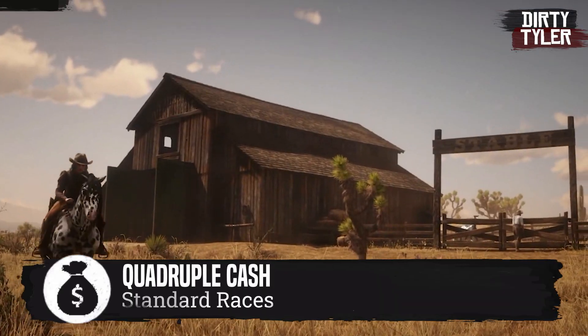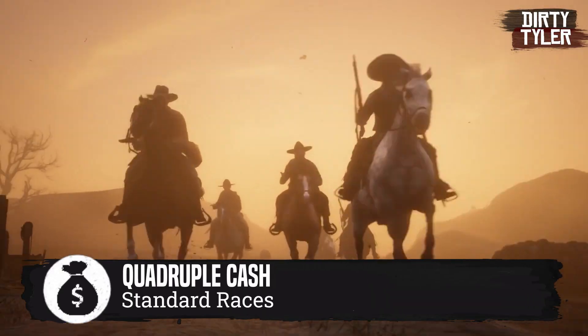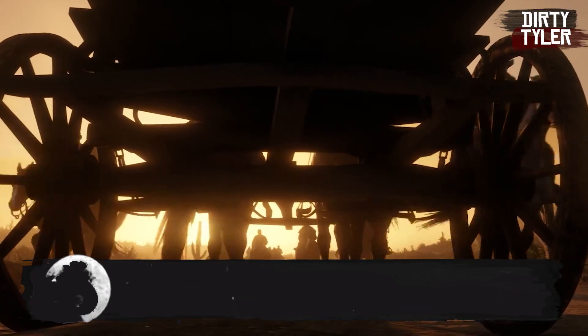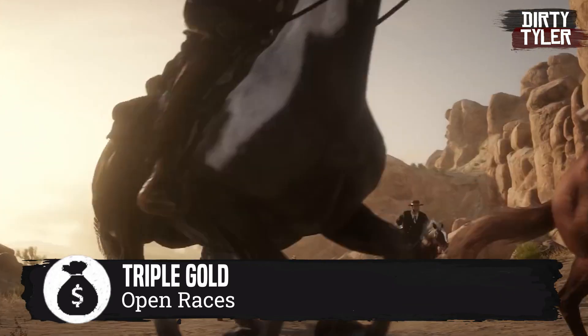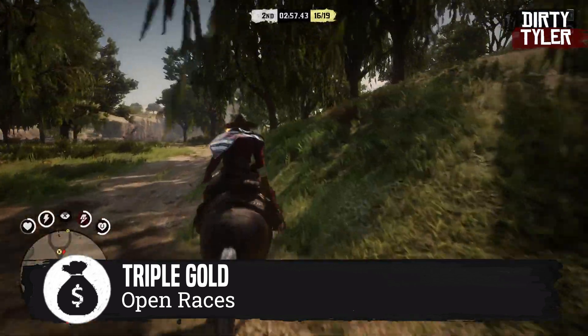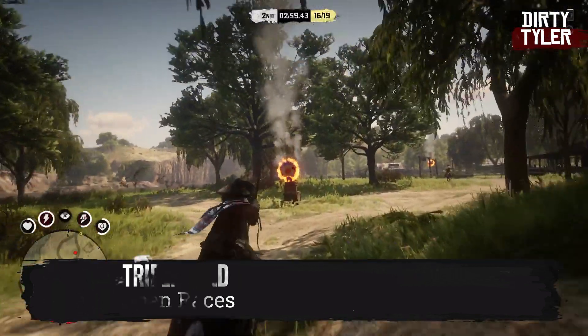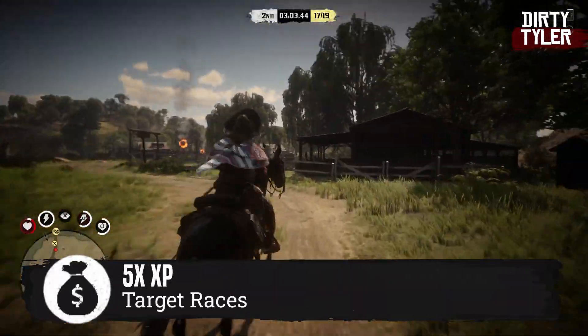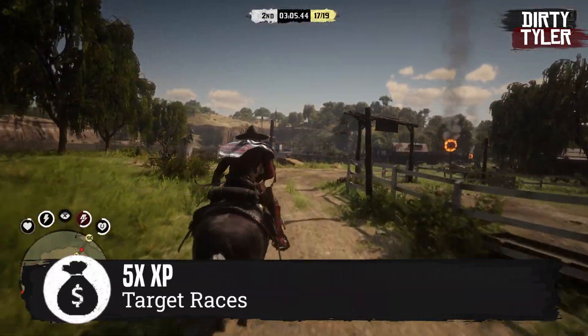The general theme of this month is horses and races. You can earn quadruple cash by just competing in the standard horse races. There's also triple gold by competing in the open races — triple gold events are rare so definitely take advantage of that. There's also 5x XP when competing in target races.